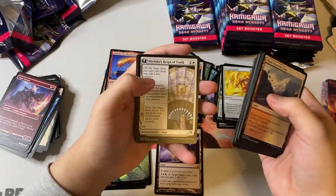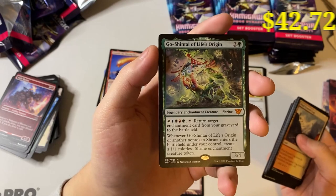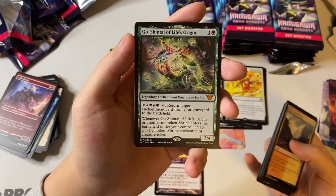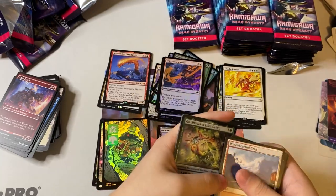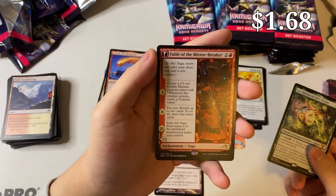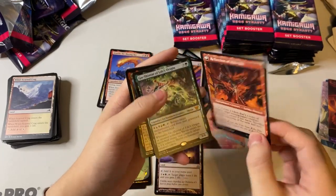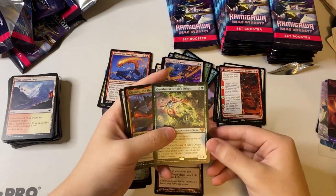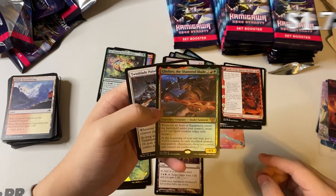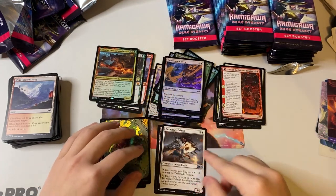Oh, we got our second mythic — what is this? Ghost Shintai of Life's Origin — that's a five-color enchantment legendary creature shrine. Wait, is it from the commander pre-con? Apparently we got one of those — it has a different set symbol, that's pretty cool. And we got Fabled Mirrorbreaker — it has goblins, discards cards, and becomes a Kiki-Jiki apparently. That's a really good hit. And a third mythic — a foil mythic Shitsuru the Shattering Blade! Holy moly!